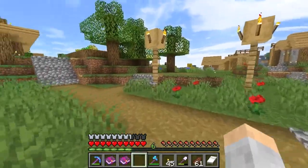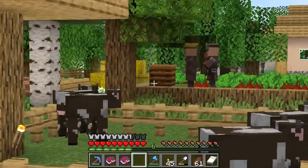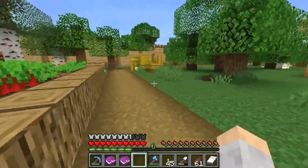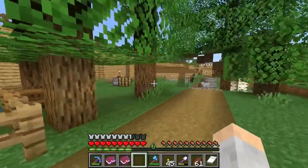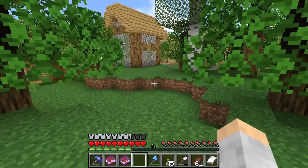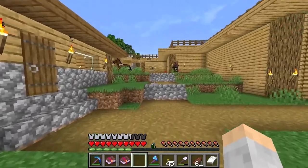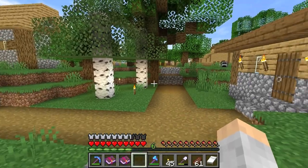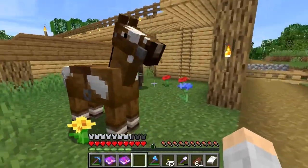One nice thing about having a wall around your village: when a cat spawns in, it can't get out and you can chase it and tame it. The best way to get cats is to have a chest in the middle of your village loaded with fish. As you're passing back and forth trading, if you happen to see a cat, you have your fish ready and can just run and tame it. Cats also seem to like to spawn around the same time when villagers breed and children come about — not always, but it's something I've noticed.